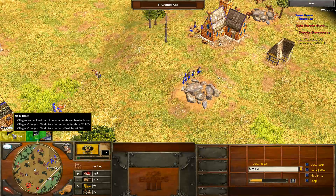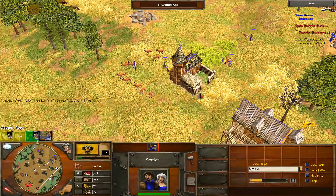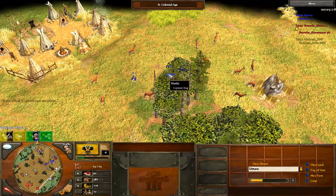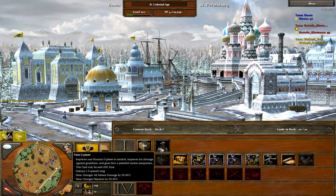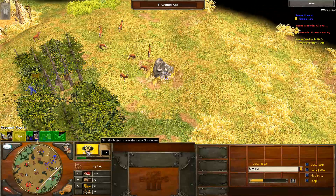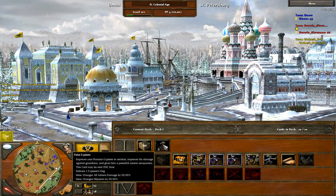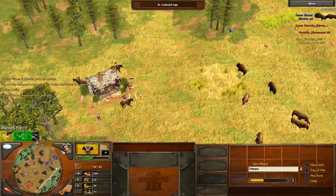Switching back to YumiYu — he aged up with 400 wood as his age-up choice. His first shipment is Spice Trade, making villagers gather food from huntable animals 20% faster. Then he's going to send 700 wood after that — an economic upgrade to collect from these pronghorn more quickly. He's going for a treasure with his explorer dog, which is unusual for Russia. His first shipment looks like Polar Explorer instead — a boomy route that upgrades his explorer's combat by 50%, allowing him to grab big beefy treasures.